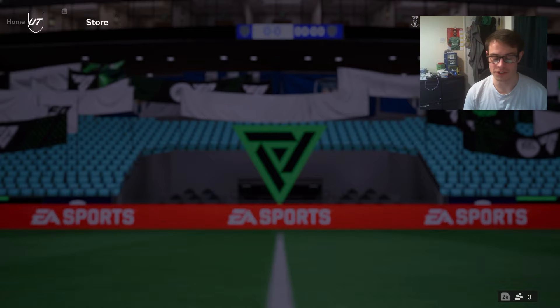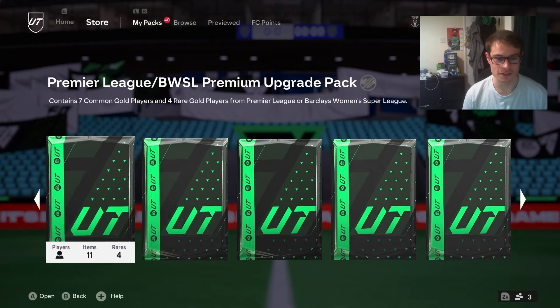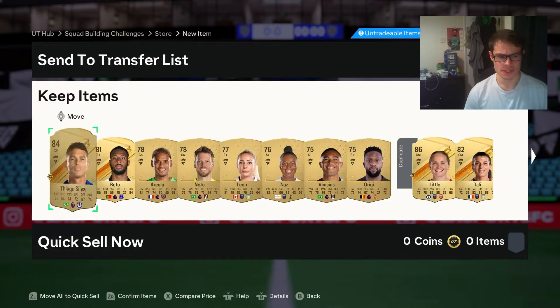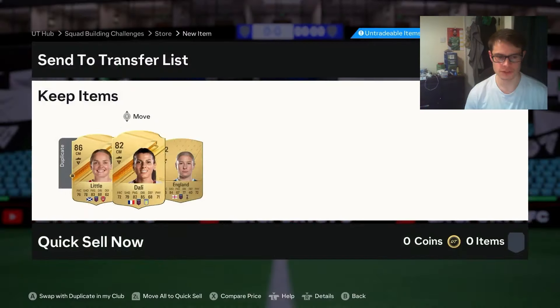None of these packs — they must have dropped the pack weight, because this is probably the worst my pack luck's been throughout the whole game. I'll plead with Robertson — otherwise I'm going to have to stop and do something. She's not a tradeable one, is she? I'm just going to shove Little into an SBC.